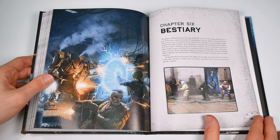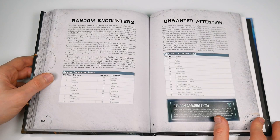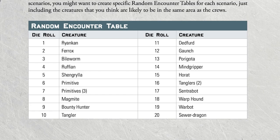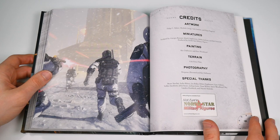Chapter six is a bestiary covering the many creatures you'll encounter in your games. These are determined on two different tables: random encounters brings more alien creatures into play — bile worms, primitives, tanglers, war hounds, sewer dragons and more — while the unwanted attention table covers the more humanoid opponents you might meet: ruffians, bounty hunters, pirates, shock troopers, and so on.